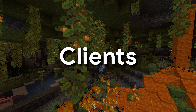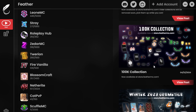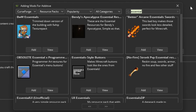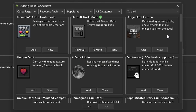Next on the list we have clients such as Lunar Client, Feather, Bad Lion, and Labymod. Clients are great because they are very simplistic and easy to set up, and many PvP players use them. However, they lack the performance and modding capabilities that other launchers have. Not to mention all of the features clients offer can be obtained on other launchers by adding mods, so you really aren't missing anything.